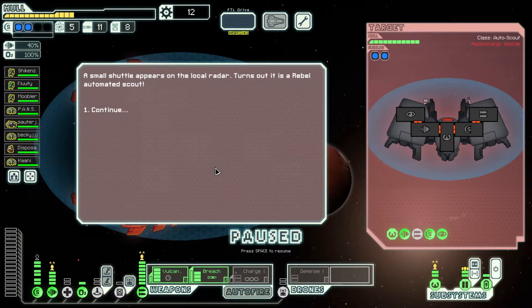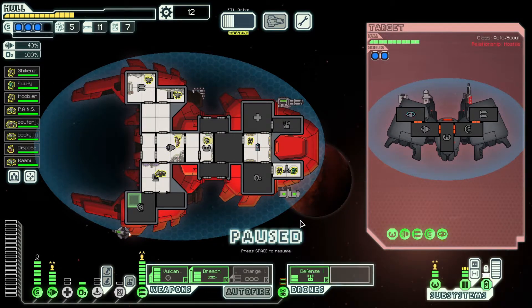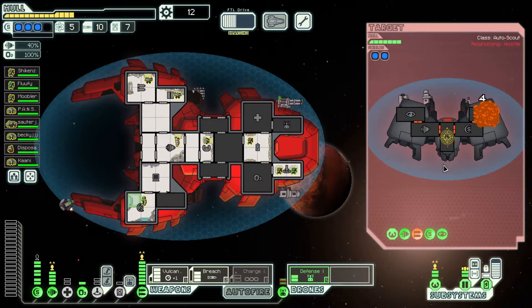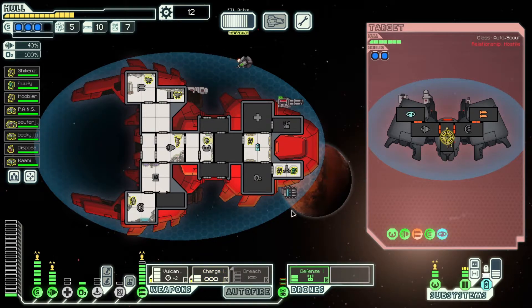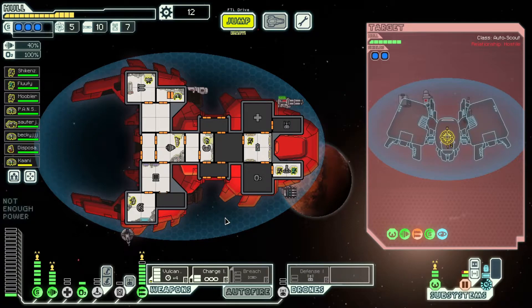It's an actual encounter — a rebel automated scout. They have a missile launcher which means we're probably gonna open up with a defense drone. We need a defense drone, so I'll spend a drone part. We're running a little bit low on parts — five fuel, 11 missiles, and seven drone parts — it's not that much. I shot down their missile with my Vulcan, actually, that was interesting. Why is this stupid sun encounter so common?